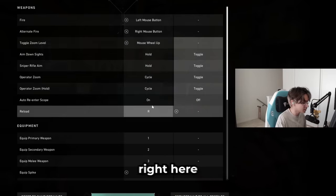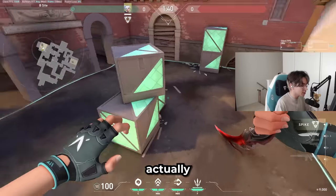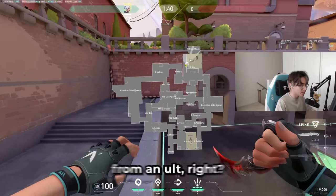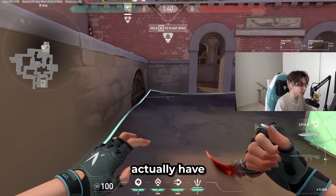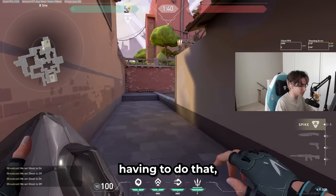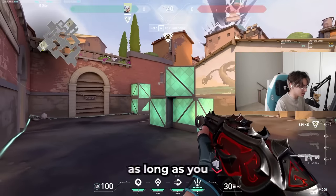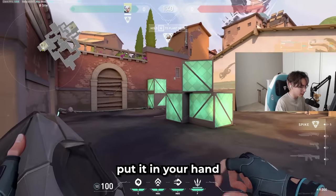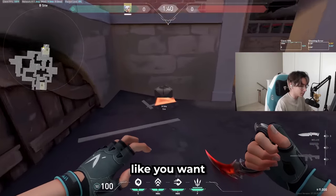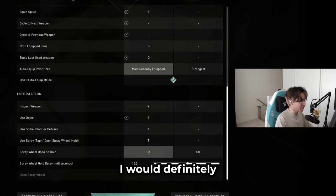Auto re-enter scope is more of a preference. One setting I highly recommend is having equip spike on a different key from use spike. When you're on a bombsite and want to drop the spike to a teammate — say they're one kill away from their ultimate — you'd have to jump and press your key to equip the spike without planting. With separate keys, you can just hold the equip key, let go, and you're back to your rifle. It gives you a lot of options to drop the spike quietly without messing up situations.